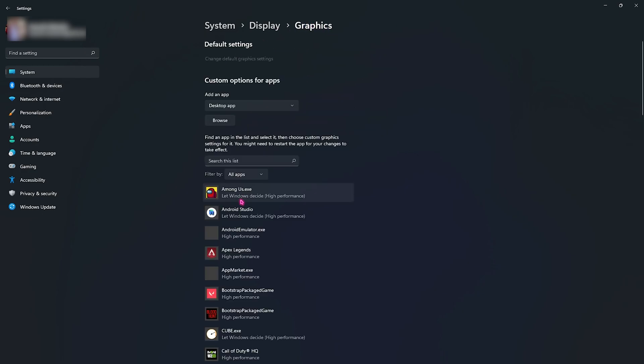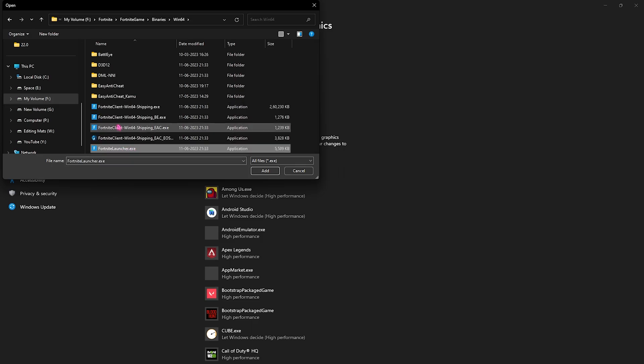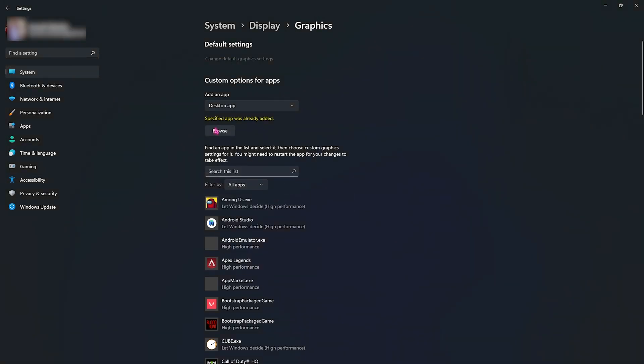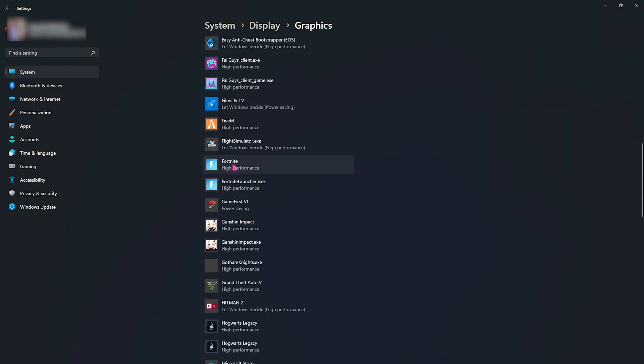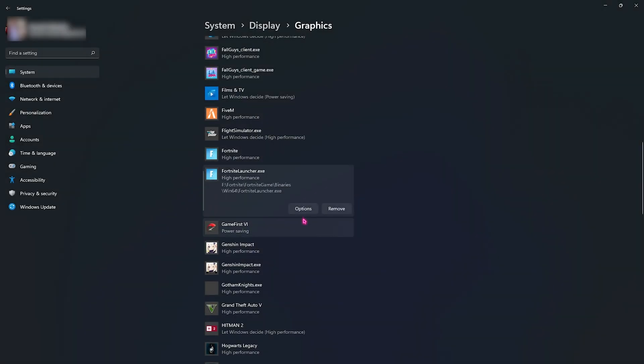Go back to Graphics and your PC will automatically load a list of all applications that use your GPU. Look for your game in this list. If you don't find it, click the Browse button and go to the installation location of your game — you'll find Fortnite Launcher and FortniteWin64Shipping. Add the launcher and the Win64 Shipping executable. Once both are added, go to Options and select High Performance for each of them.